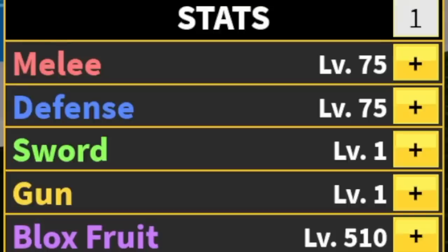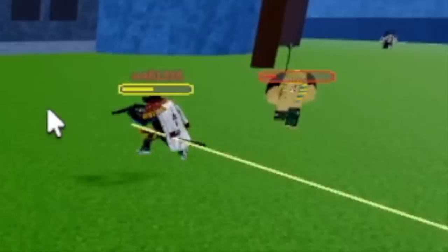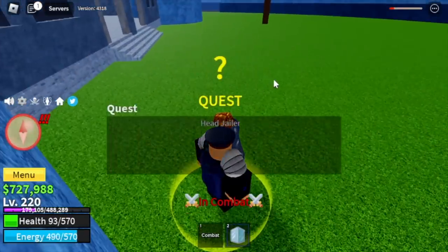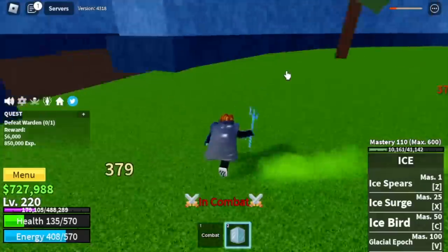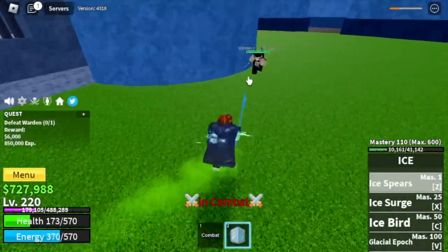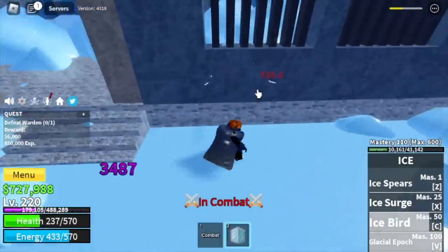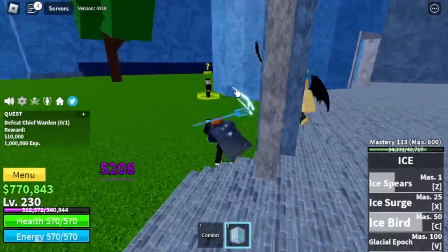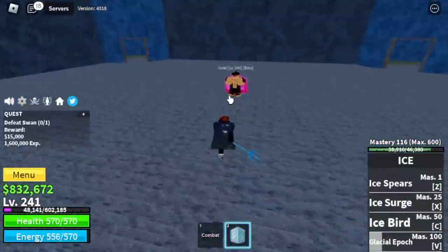Next stop, the Prison. When I arrived at the Prison, someone was already killing the Chief Warden, but that is not my target — our target is the Warden. He even damaged me, but I didn't mind him. I lured the Warden and used the Wall Strat — on all of the bosses, lure them here and use the Wall Strat. Next stop is the Chief Warden — very easy, Wall Strat again. That's at levels 230 and 240.